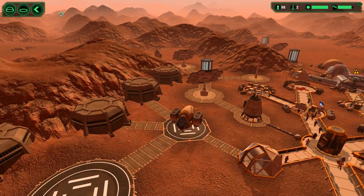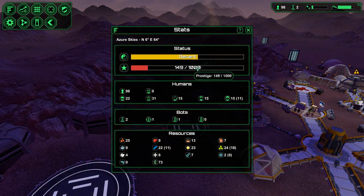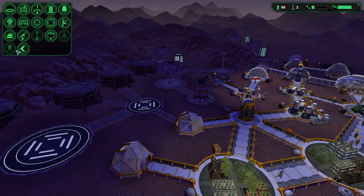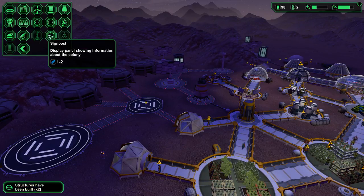How is my prestige doing at the moment, actually? I've lost track. Decent — they are not entirely happy, but they are still doing stuff. Isn't there a monument or something I can build? Monolith requires pyramid? Pyramid requires signpost? Signpost requires metal and shows colony information.